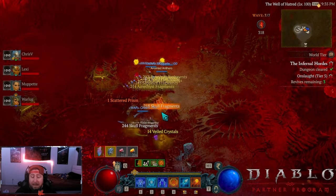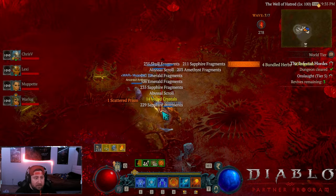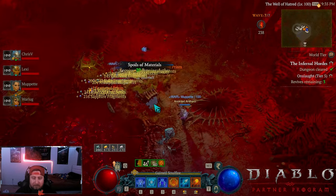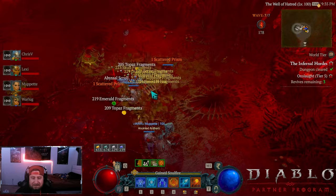We're getting 20 Inglith a pop, dude. 20 Inglith a pop. This is an insane farming strategy. Insane. This is nutty. This is on a T5.